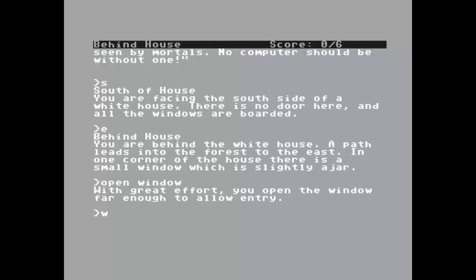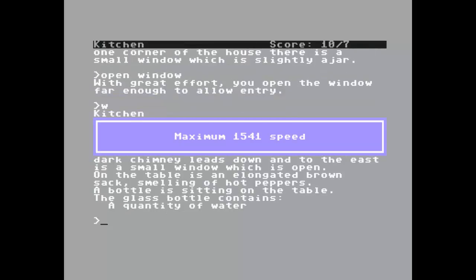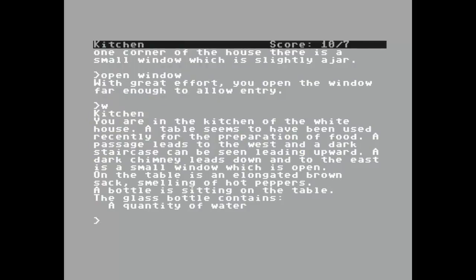We go west and we got ten points for that. We're now in the kitchen. You are in the kitchen of the white house. A table seems to have been used recently for the preparation of food. A passage leads to the west and a dark staircase can be seen leading upward. A dark chimney leads down, and to the east is a small window which is open. On the table is an elongated brown sack smelling of hot peppers, and a bottle containing a quart of water. We're going to leave that here for now.